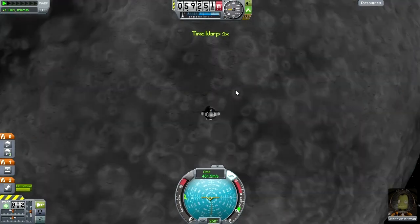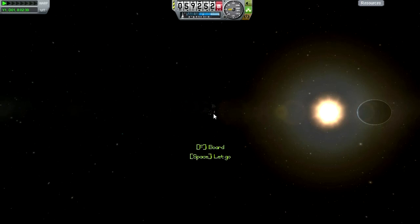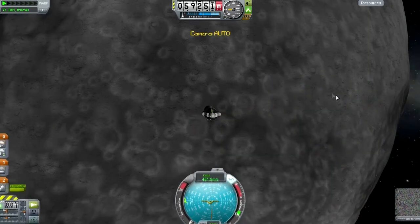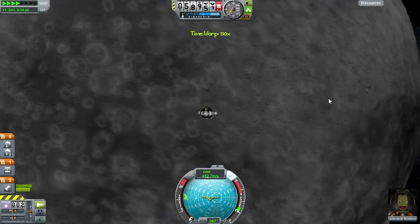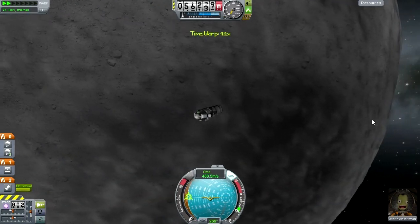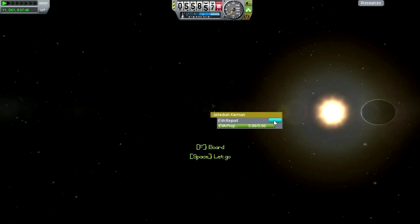How about right around here? This looks very crater-ish. Nope, just Midlands. We seem to be crossing the northern edge of this one - let's try and get this. East Crater! East Crater - good.